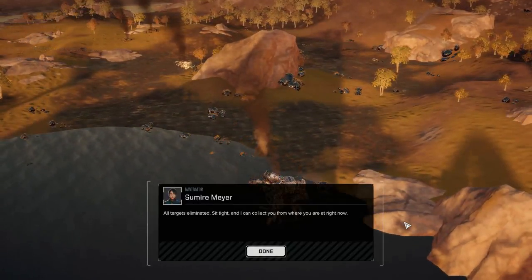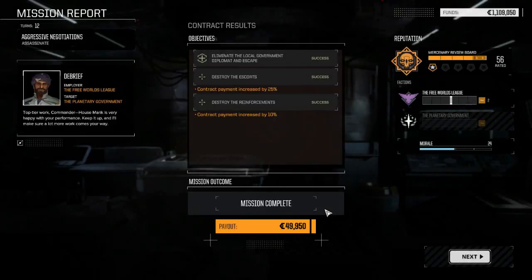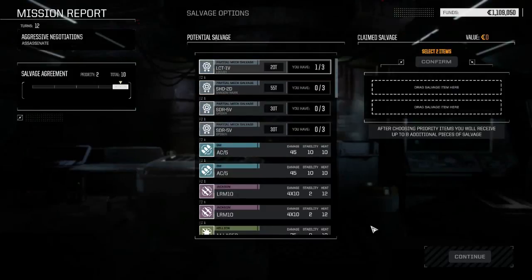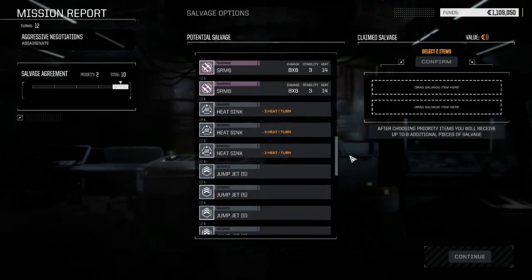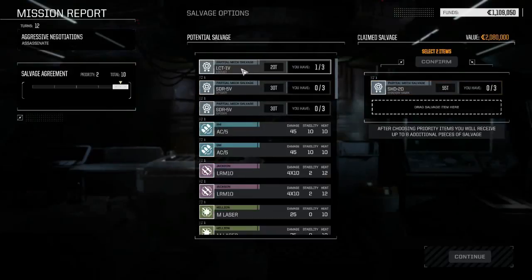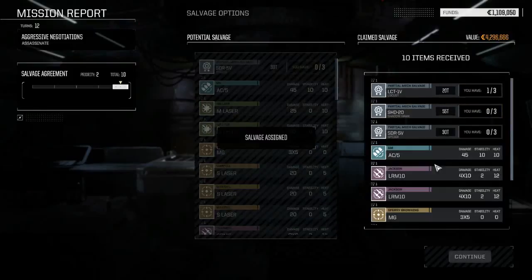We only get one piece of his salvage - we put forth our best effort. I'm not going to scum save or anything - this is going to be a one-shot playthrough all the way through on the side missions, just so y'all see what you need to go through to do certain things. We took seven damage through - not the end of the world, and no injuries, so that's great. We'll take the Shadowhawk part and we'll take the Locust piece since we've already got one piece of it. Having a Shadowhawk part is fine - I would have liked a full one, but you can't always get what you want.